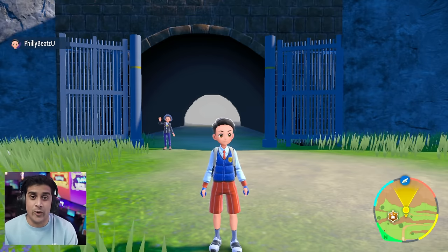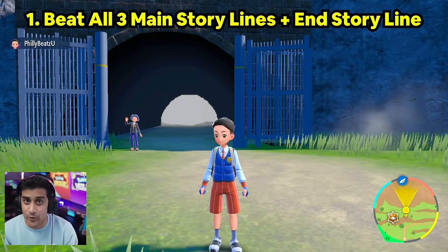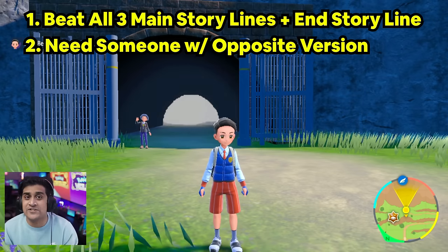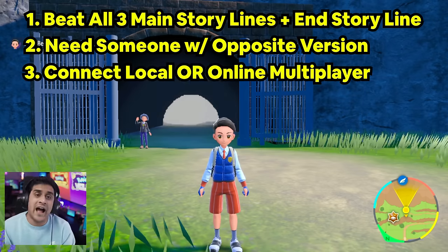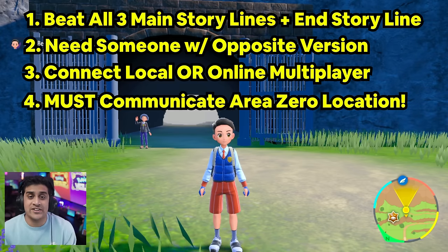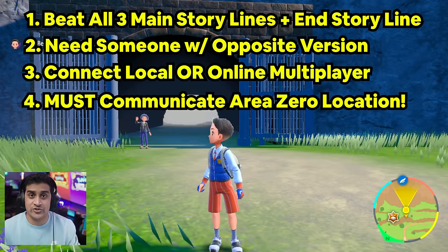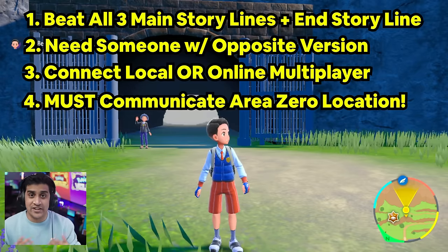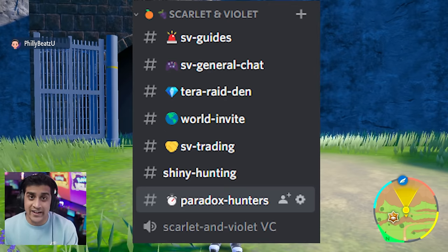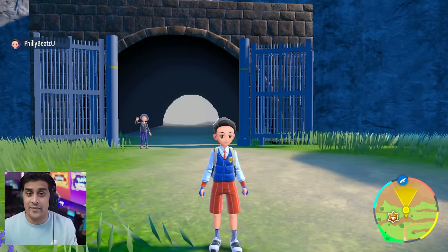There are a few things you're going to have to do before going into this. One, you have to beat all three storylines and the final fourth storyline. Two, you're going to need another Switch or someone you know with an opposite version of the game. Three, you're going to have to either connect to local multiplayer or online multiplayer. Four, you're going to need to communicate with someone your location inside Area Zero in order to pull off this trick. To make your lives easier, I made a Discord channel in my server called Paradox Hunters, where you can link up with someone in the end game. That'll be linked in the description below as well as the pinned comment on this video.